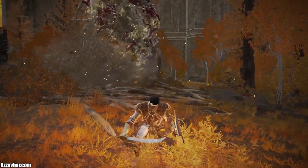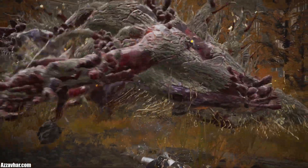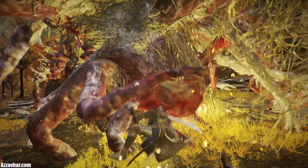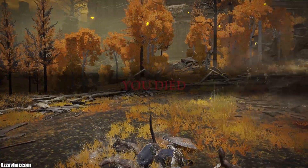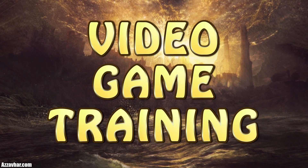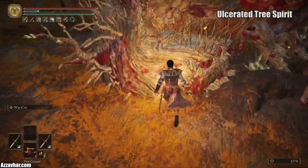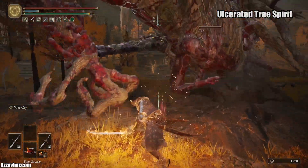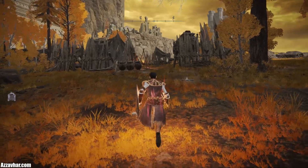Is this happening to you? Then you're in the right place for video game training. My name is Azavar or Azza, now let's get into the video. In this video I'm going to show you how to defeat the Ulcerated Tree Spirit near the Outer Wall Phantom Tree Site of Grace. Alright so let's get into the action.